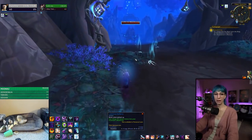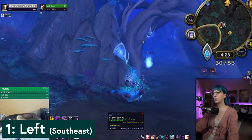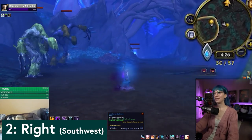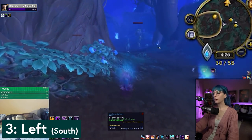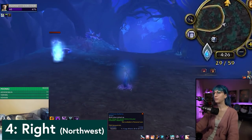Head on in — we are going through the gateways with blue lamps. You're not in a hurry, you just want to run through the correct gateways. In order, we start with a left, then a right, then a left, then a right.